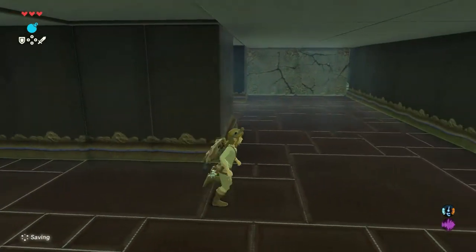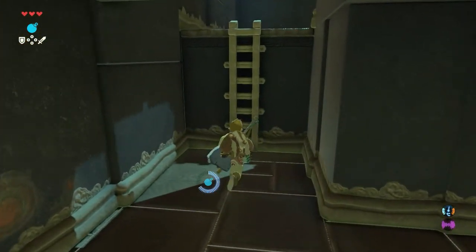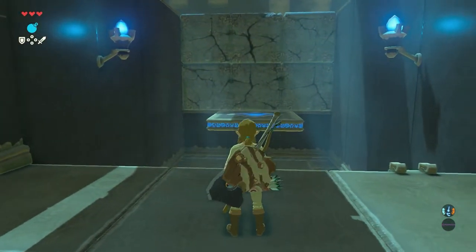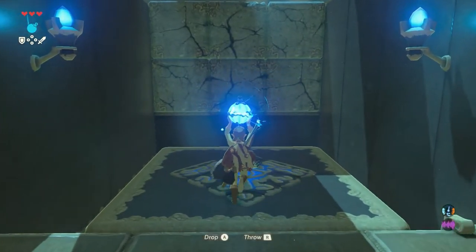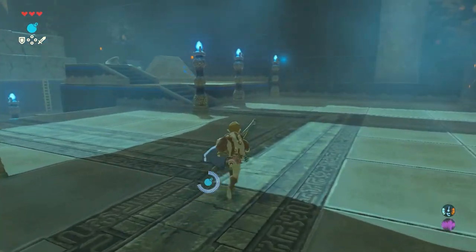Then turn around, go left, and use another remote bomb to blow up the next cracked wall. Now jump on the moving platform, get yourself a new remote bomb, throw it to the next cracked wall and blow it up. Again, make sure you are not too close to the detonation of the bomb.